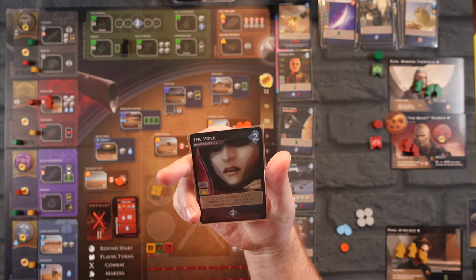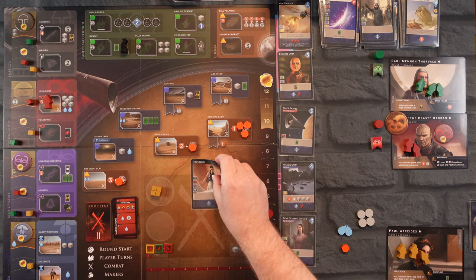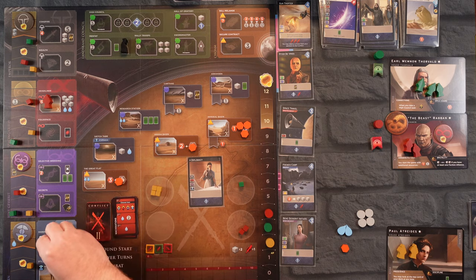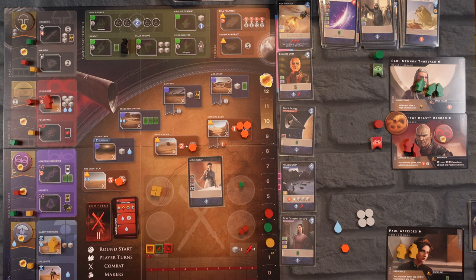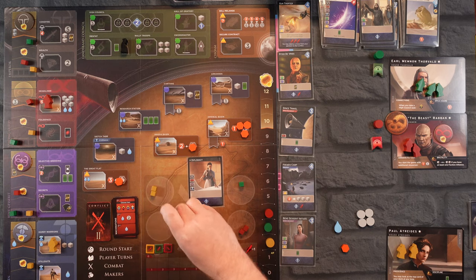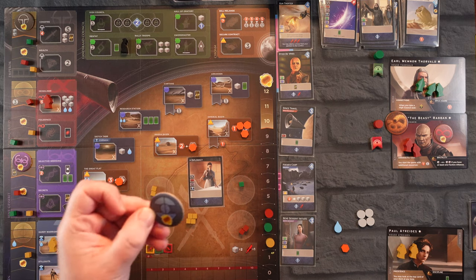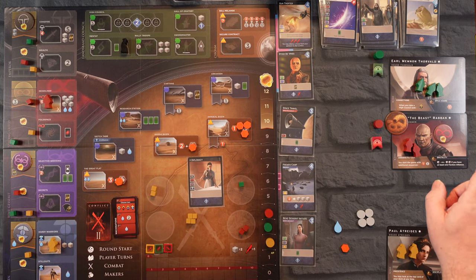Let's look at our top card — as our special ability we get the Voice, very important. My plan is to play Diplomacy and we're going to use it to go over to the Fremen track. We're going to go to Hardy Warriors and pay one water. It is a cross-swords area so we're going to get two in there and pull two more in. We move up the track and we're very close to getting the alliance reward.